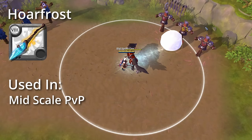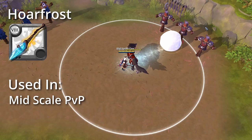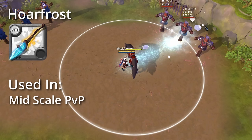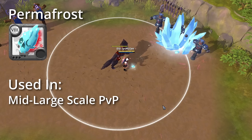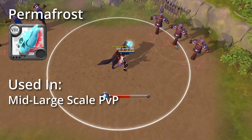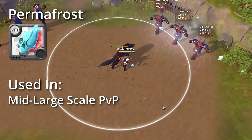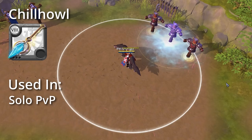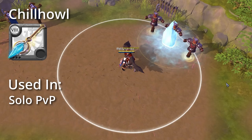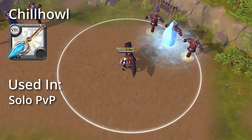The Hoarfrost Staff shoots out a snowball that can explode and stun enemies, mainly used in mid-scale PvP as a DPS option. Next is the Permafrost Prism which stuns enemies in an AoE and then deals damage, mainly used in mid- to large-scale PvP as a DPS. Last but not least we have the Chill Howl Staff which freezes a single enemy in place and then deals damage to them after a delay, mainly used in solo PvP.